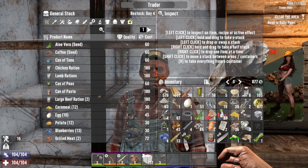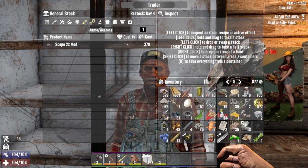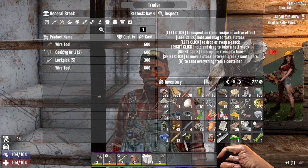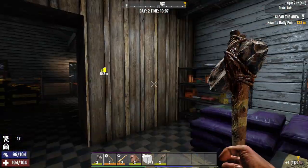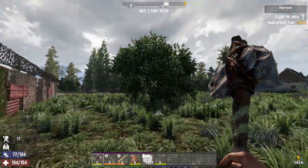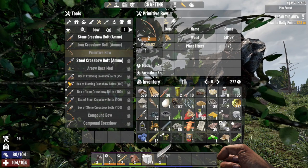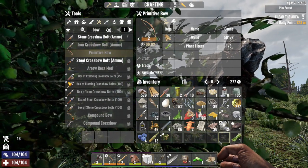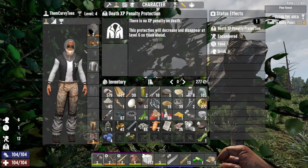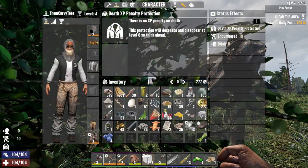We need a cooking pot — I know Rekt has one, I'm gonna buy it. It may not be the best use of our ever-dwindling currency but we need it. We need a water filter sooner rather than later too. A sale is a sale even if it's to a scumbag. All right, we grabbed a quest but we gotta go home and drop stuff off — this is me full sprinting right now. We are the pinnacle of fashion right now, look at that.